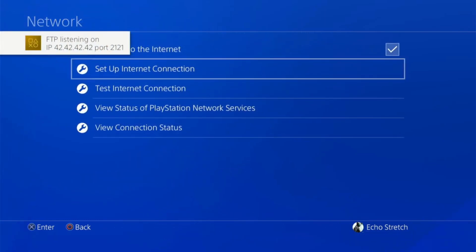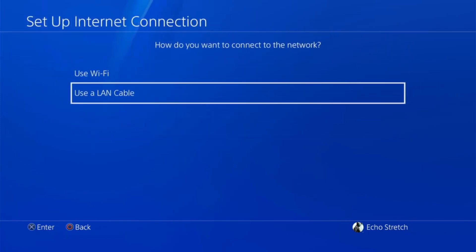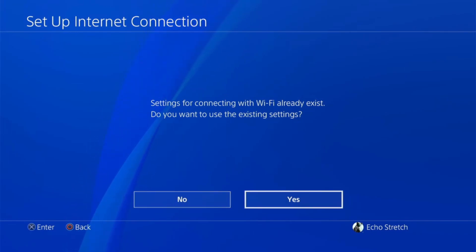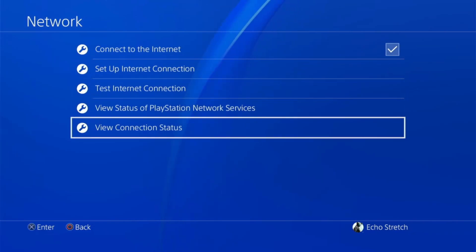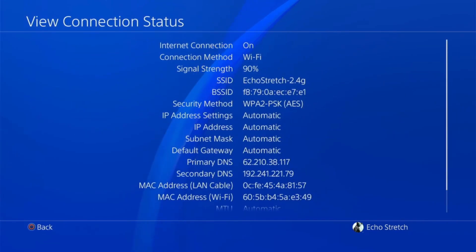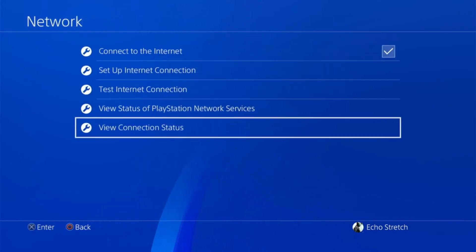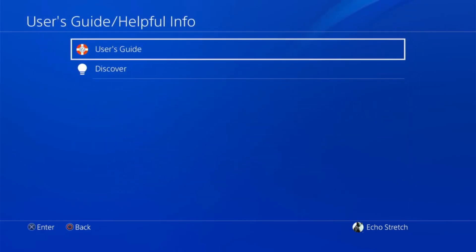We'll back out and jump back into Network, go to Set Up Internet Connection, then Use Wi-Fi. It remembers your Wi-Fi connection previously so it does save it — you can just say yes to it. Give it a few moments to load. There we go — go down to View Connection Status. You can see my primary DNS is set up for NoMaDS, which is good to keep there because that will block all the updates.